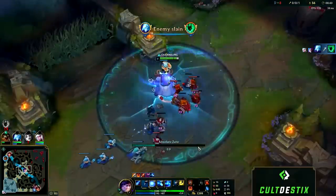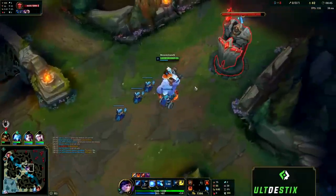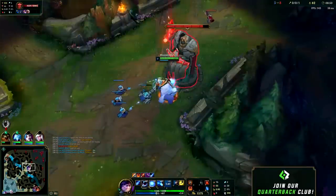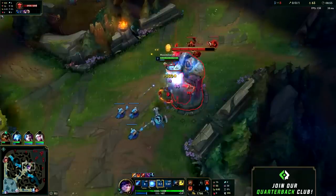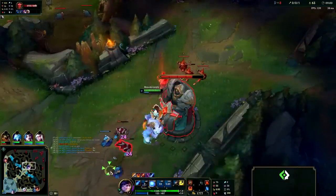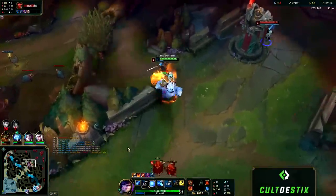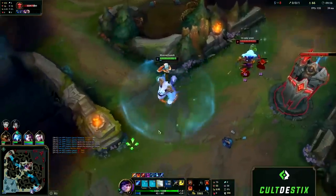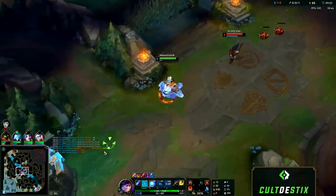I saw Nidalee rotate bot and Yasuo followed her, so I go ahead and go mid and clear the wave as fast as possible. If you're ever in a situation where you have to clear something quickly, it's okay to use your ult on Nunu to get that extra pressure — it's on a relatively low cooldown and not super high impact in a teamfight. For most champions, chasing Nunu is impossible: just hold on to your E, walk the other direction and blast them. The slow is insane with solid range and absolutely relentless.